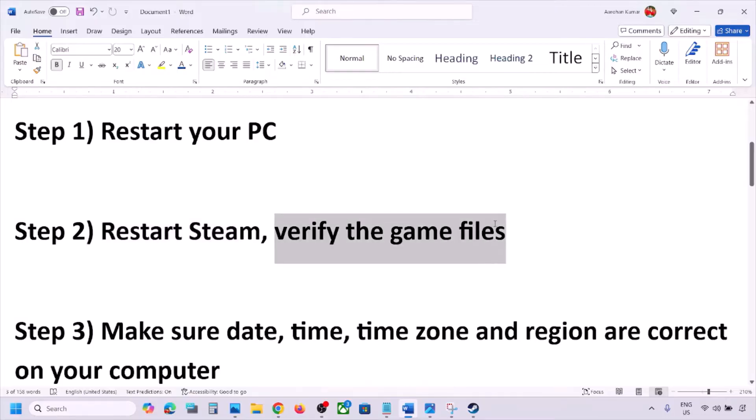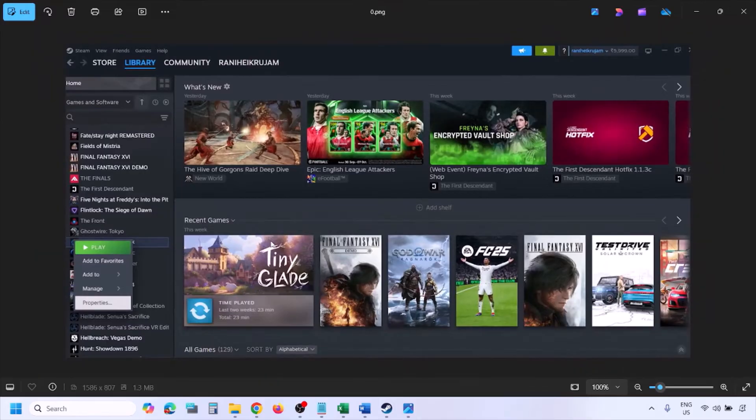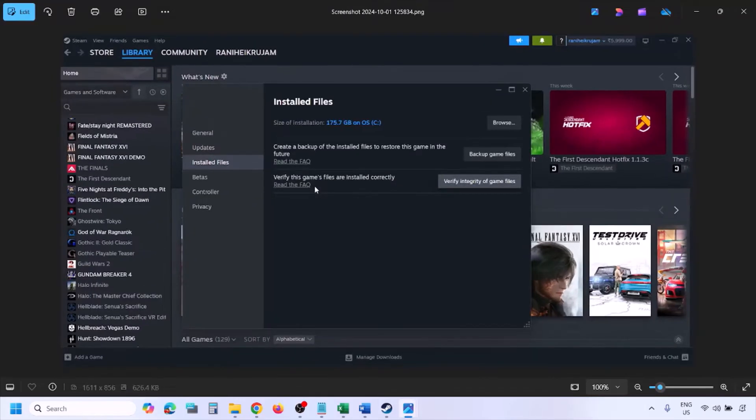If you are still facing the problem, the next step is to verify the game files — this is important. Go to Steam, click on Library, find the game in the list, right-click on the game, select Properties, go to the Installed Files tab, and click on Verify Integrity of Game Files. Once verification is 100% complete, launch the game and check.